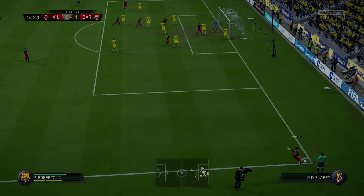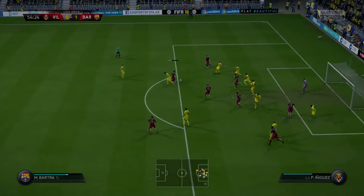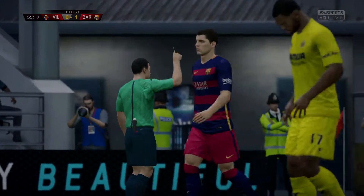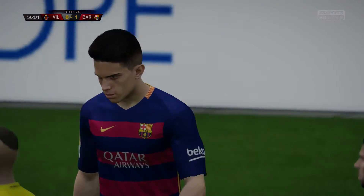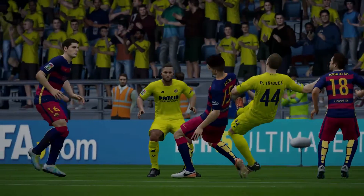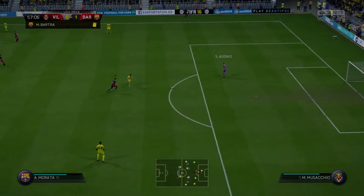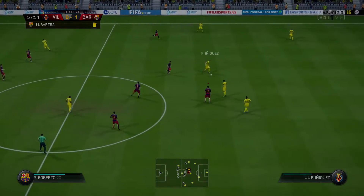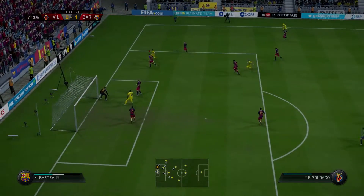I'm just going to put this on the penalty spot again, see if we can get a header. It's gone over everyone and it's going to drop to Albert, but he can't take it into his stride and get his shot off. And he's carding Bartra — what did Bartra do? Okay, it is a foul but I don't quite know... they almost gave it straight away. Got the ball down, it went over the head; I can't dive in with Bartra because of the yellow card.